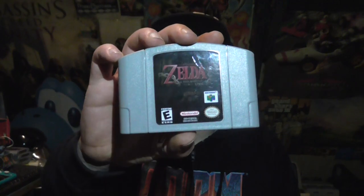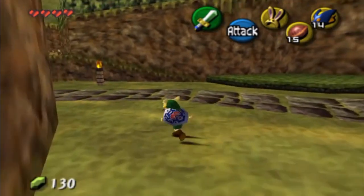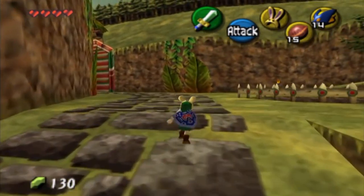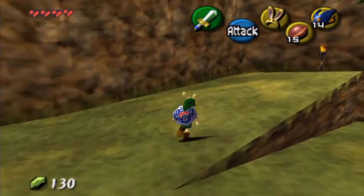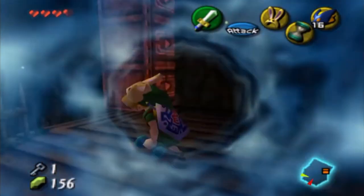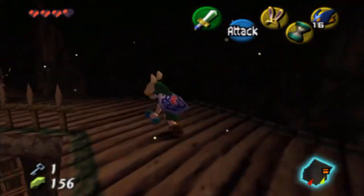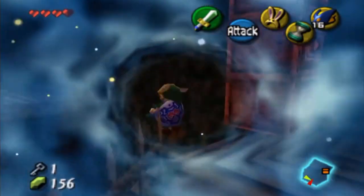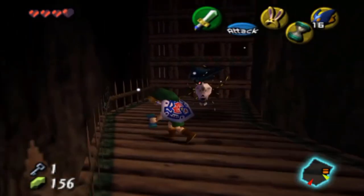The Legend of Zelda: The Missing Link. Not a very long ROM hack, but very well made. This takes place between Ocarina of Time and Majora's Mask, where you explore new areas and there's an original dungeon at the end. What's also unique about this game is that there's an original item — an hourglass that lets you go a little bit back in time. So it's not a long game, but the experience I had playing it was definitely worth it.